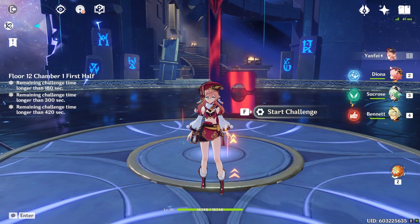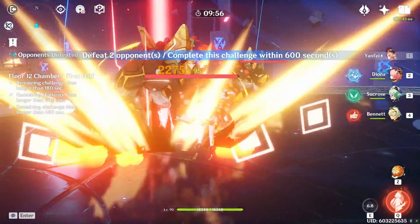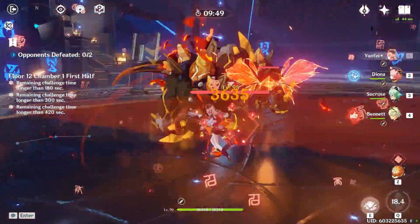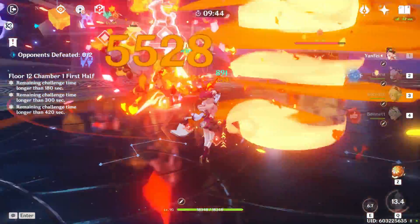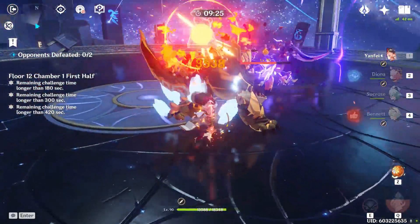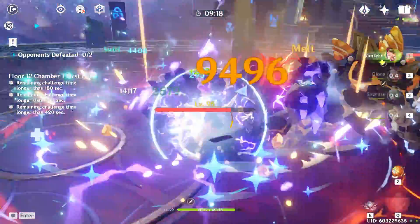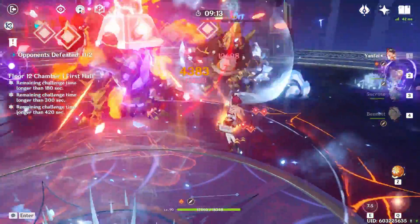My team isn't hitting that hard but we should still easily get three stars. On this floor I like to save both Bennett and Diona's bursts for when the enemies transform — one transforms into Cryo so we can easily burst him down. Once there's only one left it becomes a lot easier. As soon as they start transforming, drop your bursts and you're going to burst this guy down with continuous Melt damage.